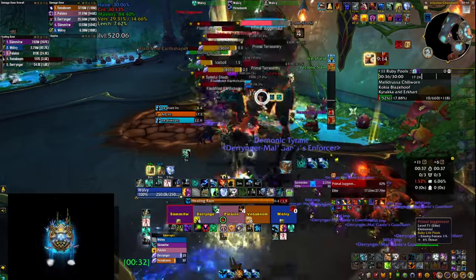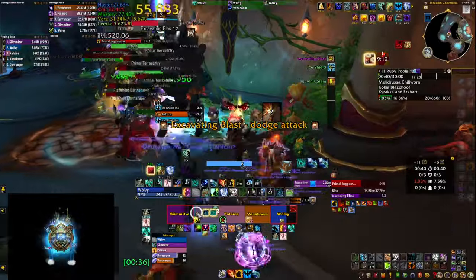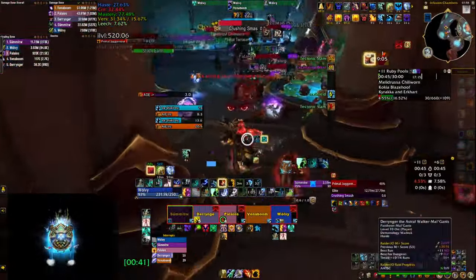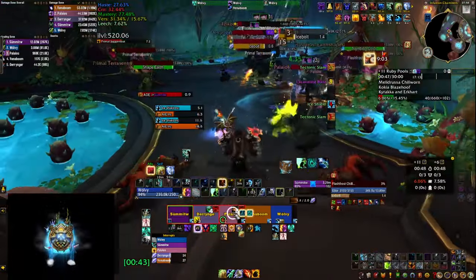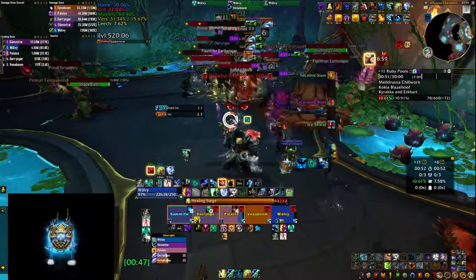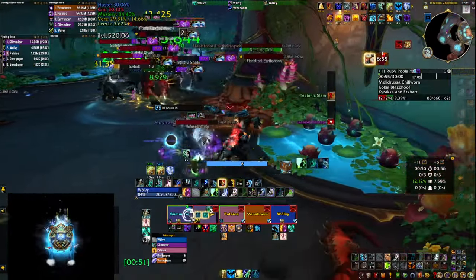Send your interrupts into the Chill Reavers as they'll be casting ice bolts and shields, and that will require some spot healing to people that get hit. The more you interrupt, the less spot healing you have to do. Keep your Healing Rain down at all times — it helps a little with tank healing and does a lot of passive damage.